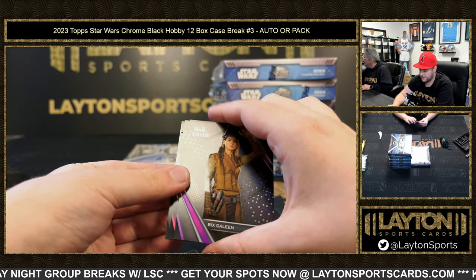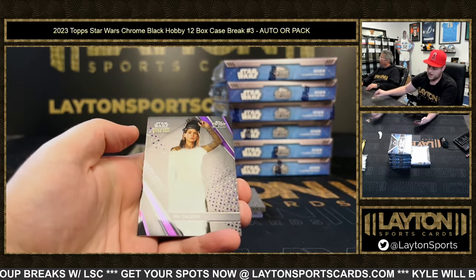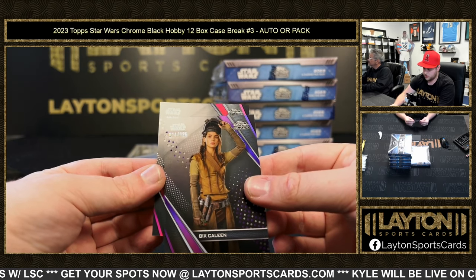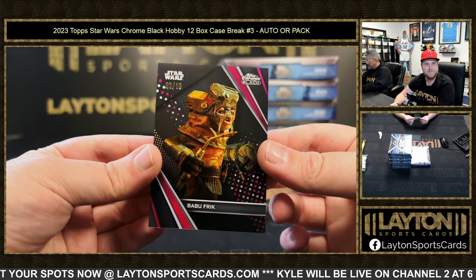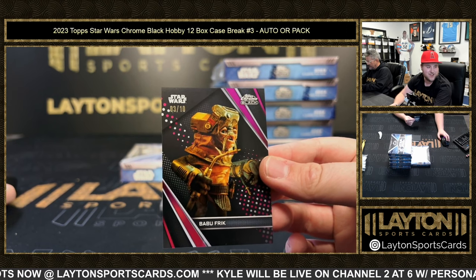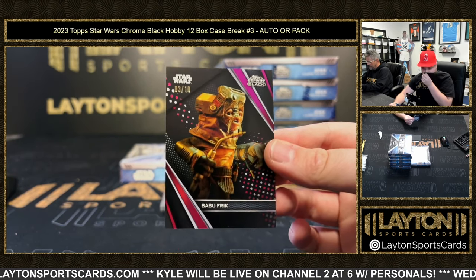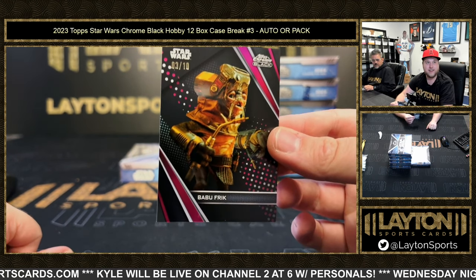Nice — I think we got a red! Jar Jar Binks, Vix Kayleen to 125, and it might be a fuchsia to 10 — Babu Frick! Nice one there, Babu Frick three of ten going to Victor F. Hell yeah, that's fire!